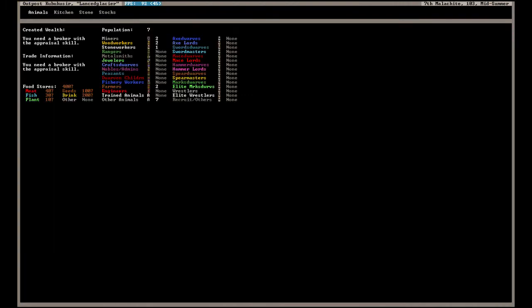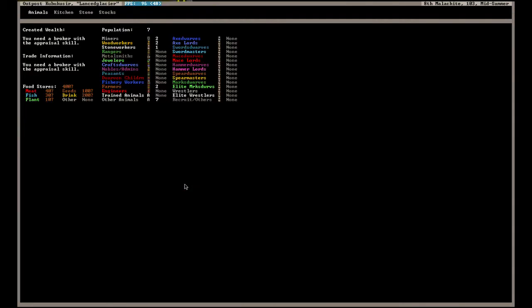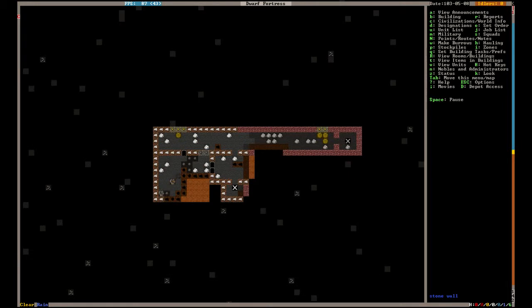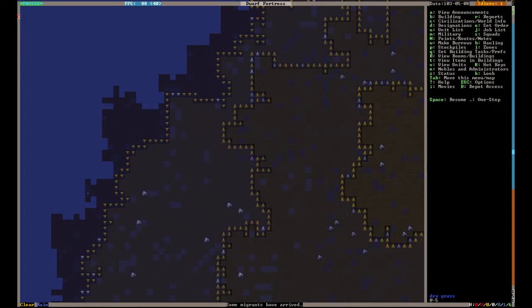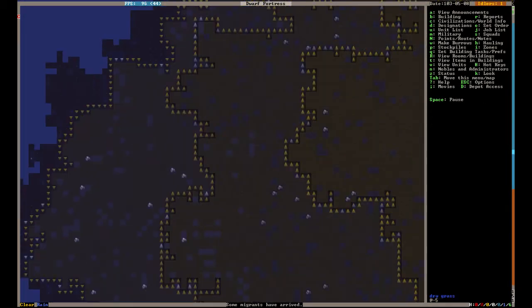So if we hit the Z key, this will bring up the status of our fortress. You can see here we have roughly 400 food, but most of that is in drinking seeds. So that's okay, but it means we do have to start worrying about that. These numbers are completely approximate, so who knows how many we actually have — we might actually have four. When we get some migrants, we'll set up a bookkeeper and find out how many we do have.